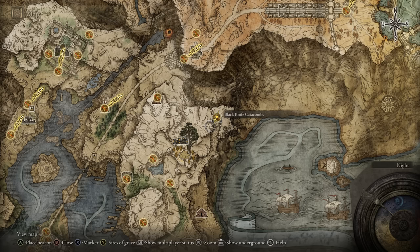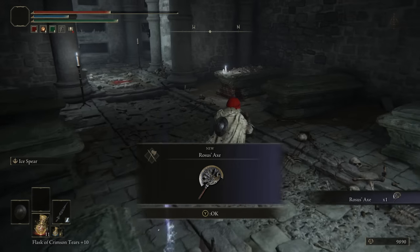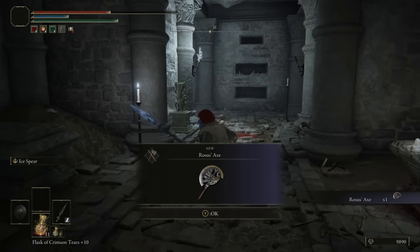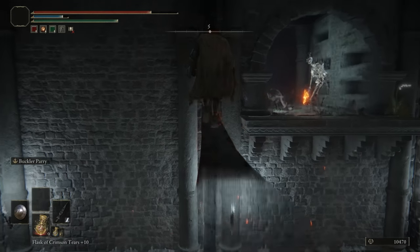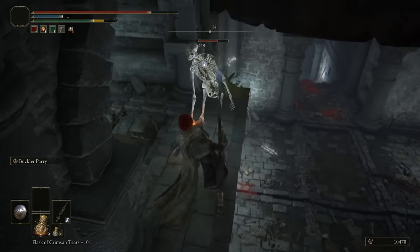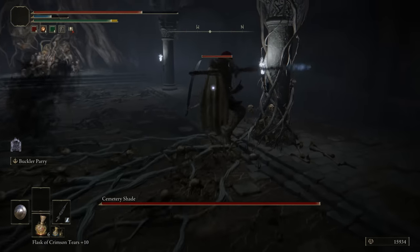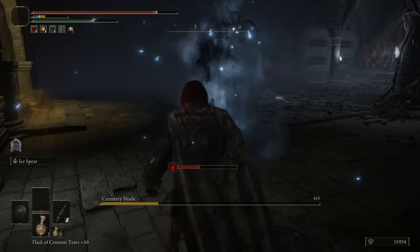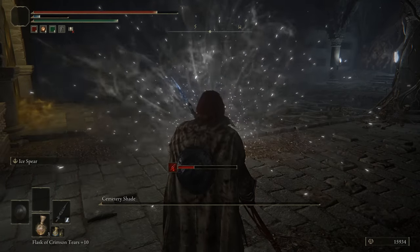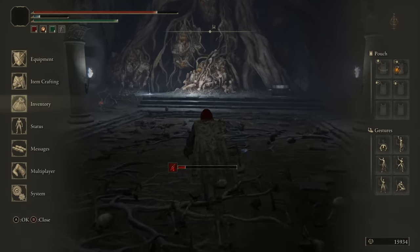The Black Knife Catacombs are in Liurnia. A Stonesword Key gives you the Roaster's Axe with a cool weapon art. The main gimmick is riding up the guillotines, which is actually kind of fun. But the boss is copy-paste dog shit. Your reward is the Twin Sage Sorcerers Ashes — we have much better ones by now. I'd give it a very low score but I really like the guillotine mechanic and the weapon from the Stonesword Key. 5.5 out of 10. And I'm starting to get really sick of these catacombs.